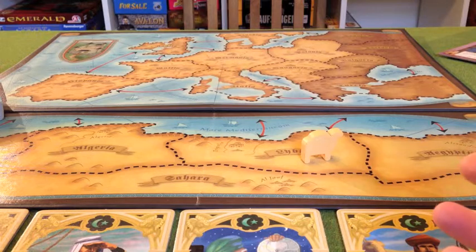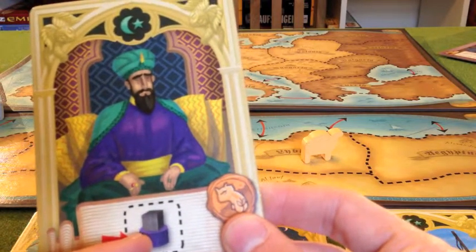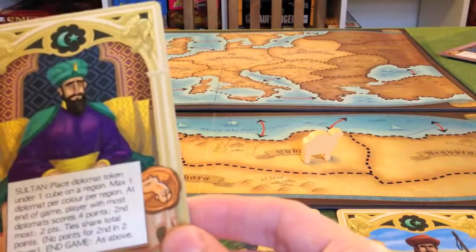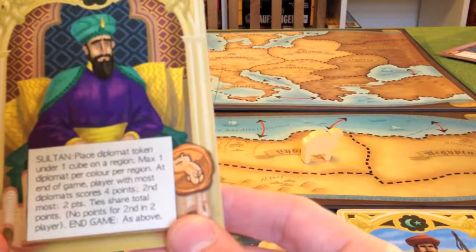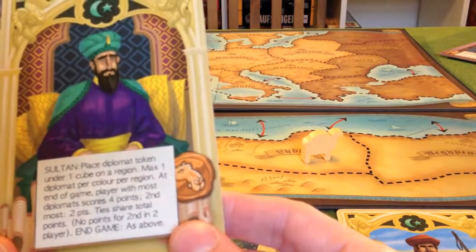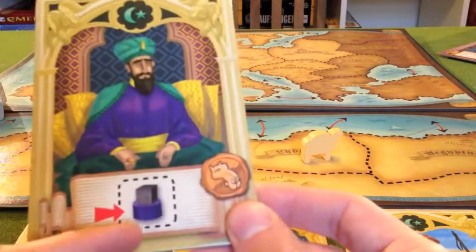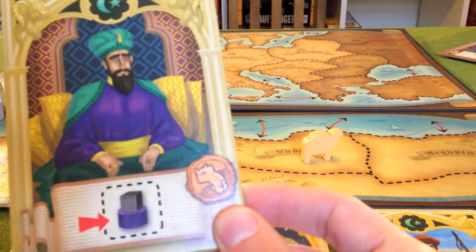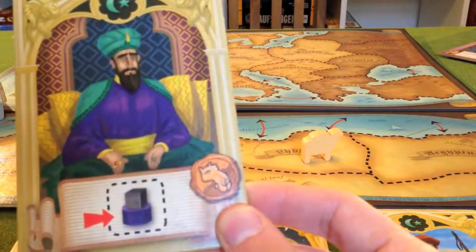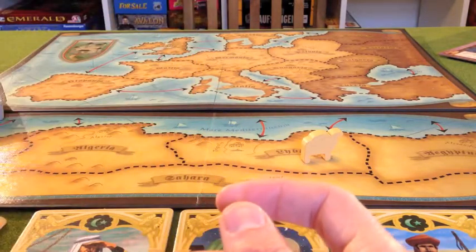So let's talk about what those Islamic class cards do. One card lets you add a diplomat underneath a cube on the board of your colour. You can only have one diplomat per colour per region. At the end of the game, the player with the most diplomats scores points, and the player with the second most also scores some points. The diplomats will die with the cube — if the cube is removed, the diplomat is removed as well. So you're trying to get these onto the board and keep those particular cubes alive to the end of the game to score points.